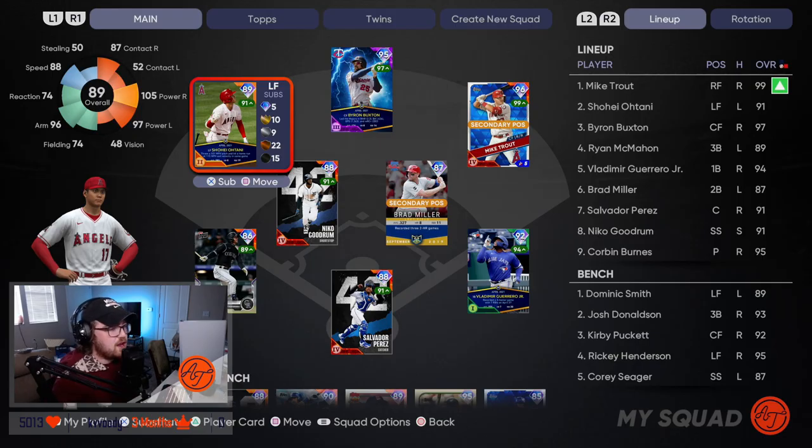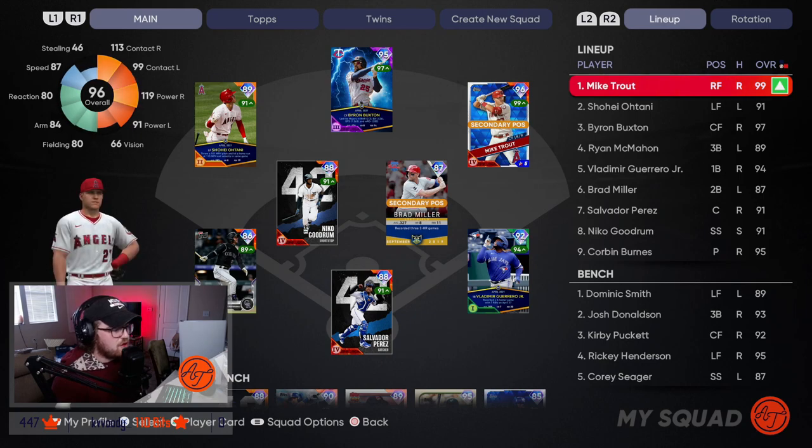Let's get into the lineup. What you're looking at on the screen is my God Squad lineup — tomorrow I might move a couple guys around, but let's talk about how I set my lineup here. So first of all, you see on the lineup screen how it goes right, left, right, left, right, left, switch hitter.